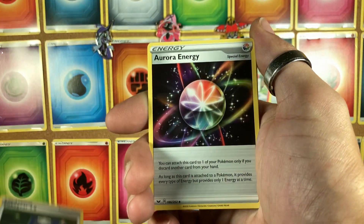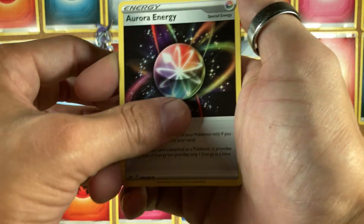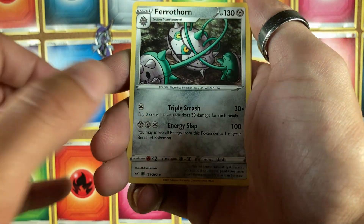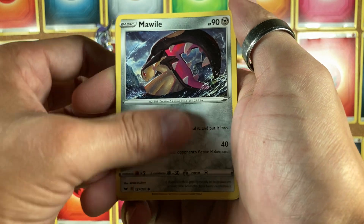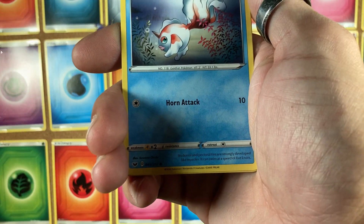We got a Pokegear 3.0 and Aurora energy, followed by Ferrothorn with a Mawile behind it, Gossifleur, and Goldeen.